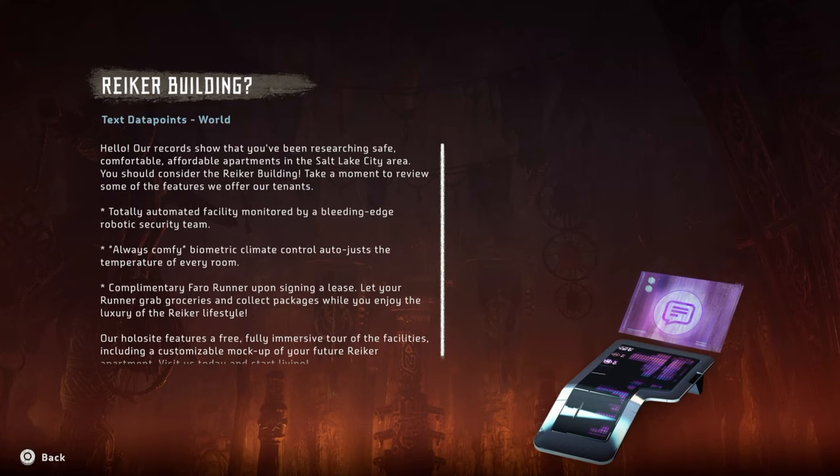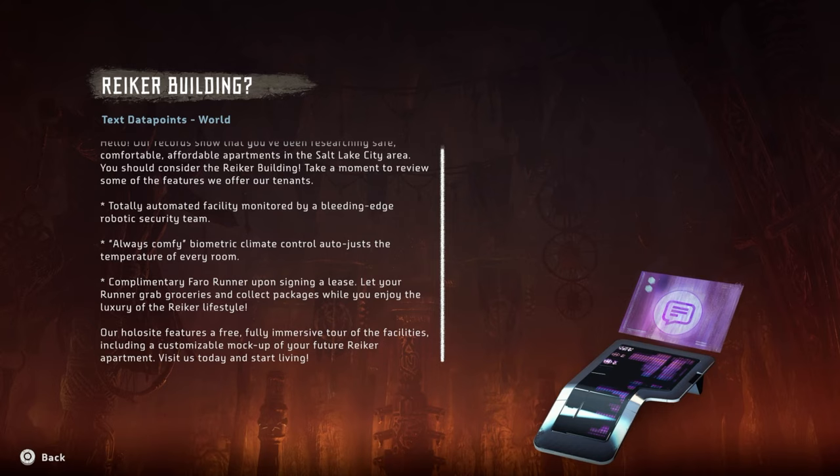Our records show that you've been researching safe, comfortable, affordable apartments in the Salt Lake City area — so this is all in America! You should consider the Riker Building: a totally automated facility monitored by a bleeding-edge robotic security team, always comfy biometric climate control that auto-adjusts the temperature of every room, complimentary Farrow Runner upon signing a lease. Visit us today and start living.